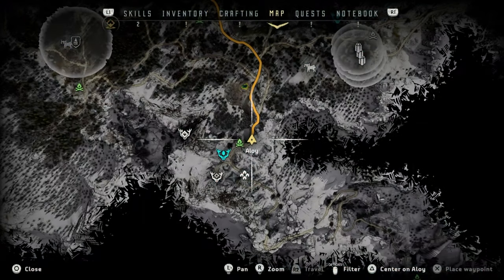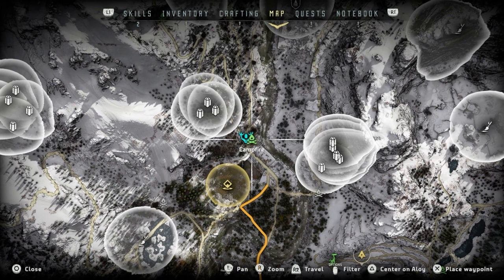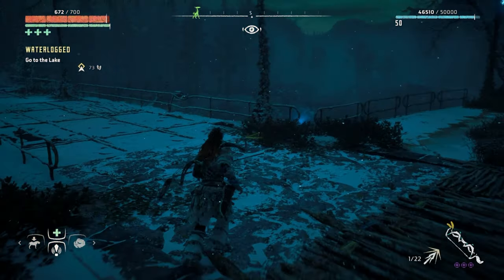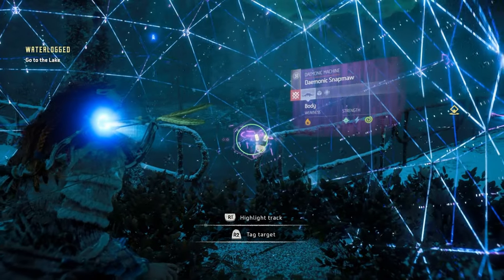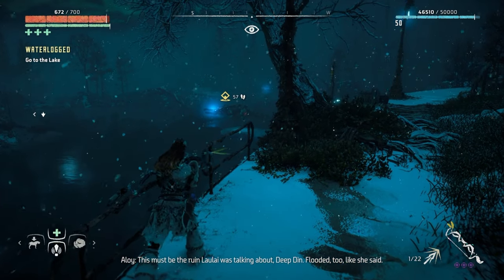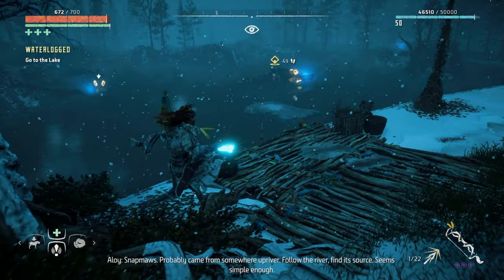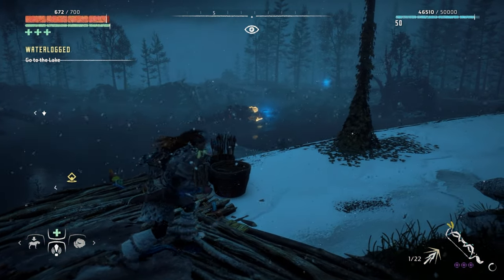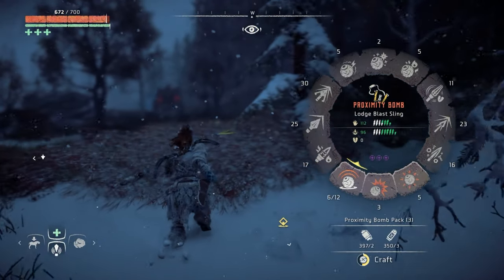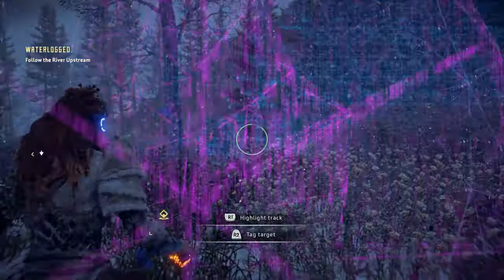We're now going to go do Waterlogged, so we've got to go up here. Hey guys we are back - we've got to go to the lake. What the heck is that - a daemonic snap maw? This must be the room I was talking about. I'd like to try this out though. Okay there's one here. I need to test this out, I have to. I haven't fought a snap maw in such a long time, I don't even remember how to fight them.